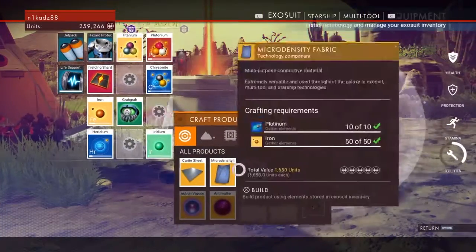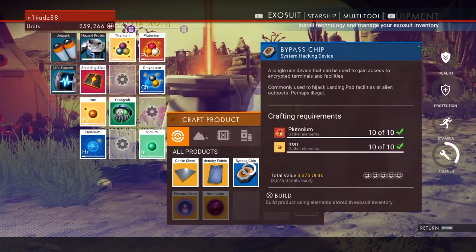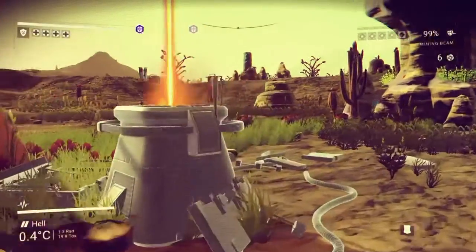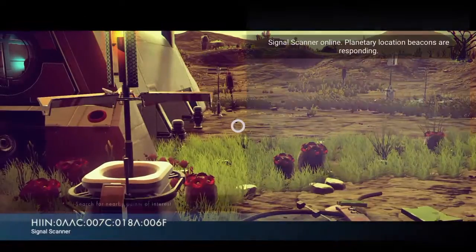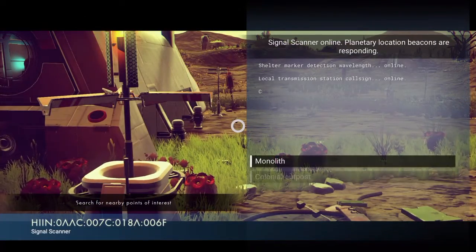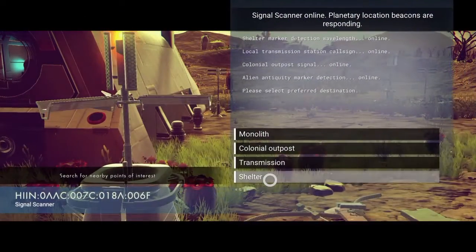All you need to do is come down and craft the bypass chip. When you come over to the scanner — they're easier to find at night time just because it's a bright light going up to the sky — once you've done it, you need to search for a shelter.